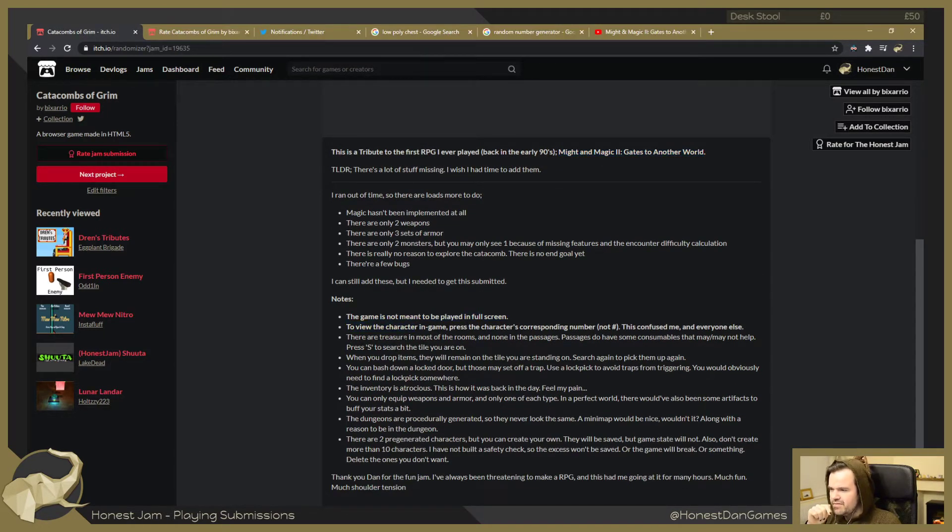The game is not meant to be played in full screen. To view a character in-game, press the character's corresponding number - not on the numpad. There's a treasure in most rooms and none in the passages. Passages do have some consumables that may or may not help. Press S to search the tile you're on. When you drop items they'll remain on the tile you're standing on; search again to pick them back up. You can bash down a locked door but this may set off a trap - use a lock pick to avoid it. The inventory is atrocious. This is how it was back in the day - feel my pain.